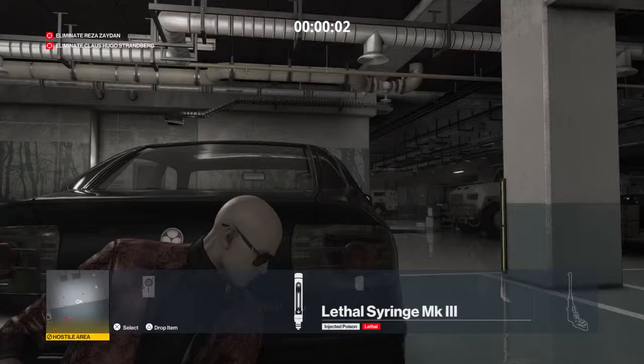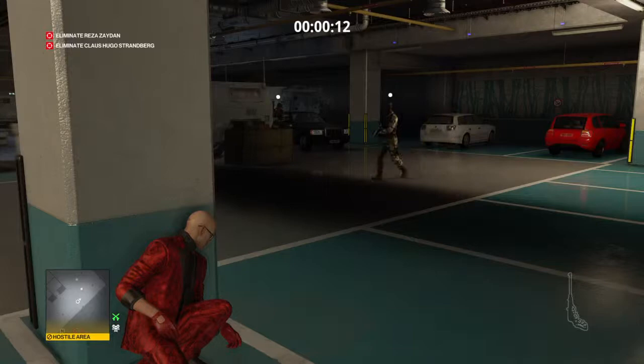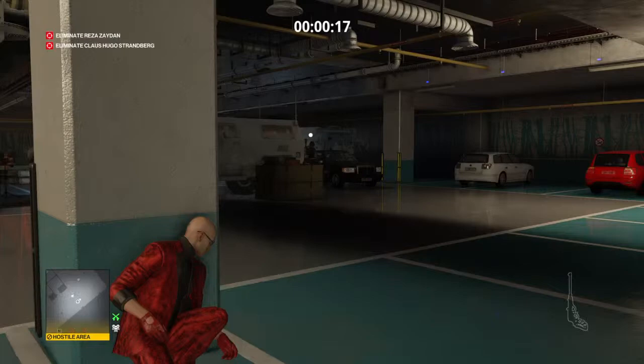We're going to start off in the parking garage, and we are going to walk over to this pole, because if we hang out next to the car too long, that guard is going to spot us when he walks by. We're going to wait for him to walk by, and then wait for that second guard to start walking towards the white car before we make our way over to that red car.